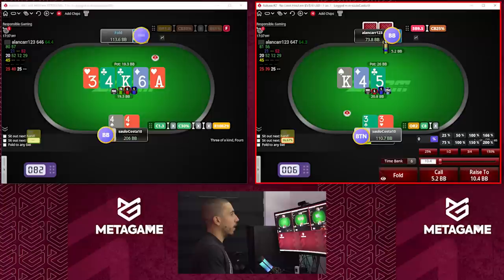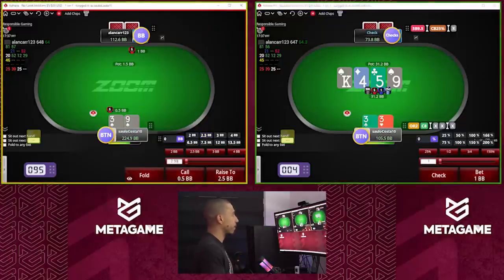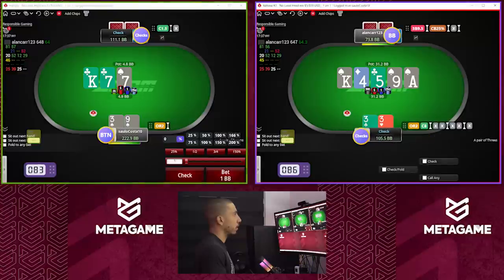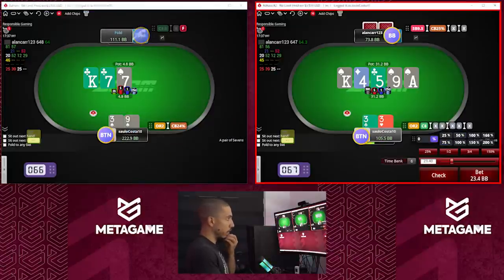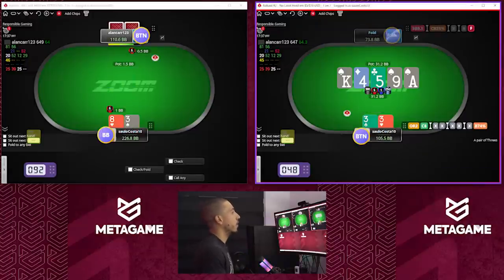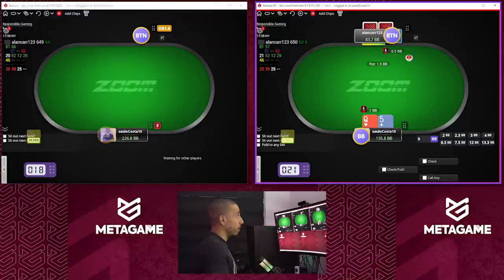So I think this is a pretty straightforward check-raise, and all we have to figure out is the sizing. We should have a substantial nut advantage here against his range, so I think a shove sizing makes sense here. I'm gonna float with the pocket threes — perhaps could even put some raises in on this king-four-five. Once he checks, I think this is a pure check-back. On the ace — might be a bluff. I'm gonna go for it — when I have an intuition that a certain hand might be a bluff, I prefer to go with the more aggressive action, even though I may not be 100% correct.